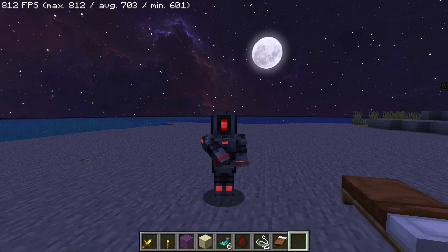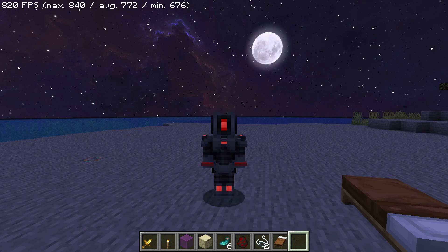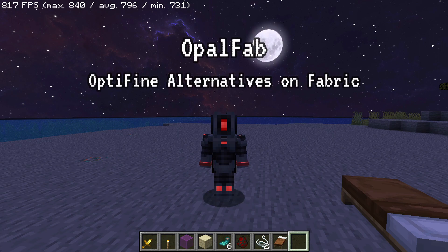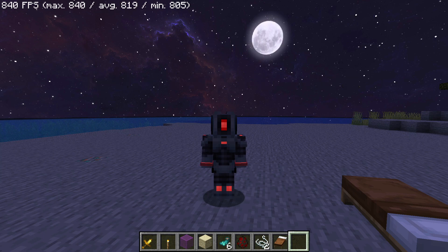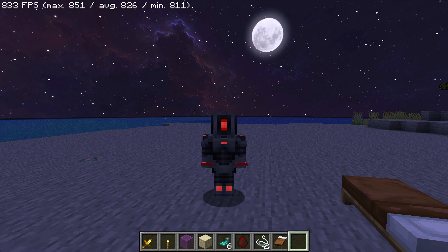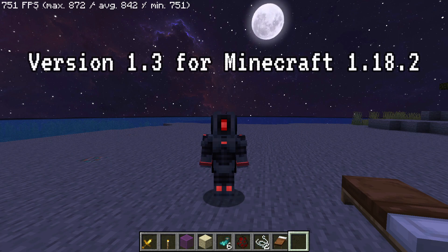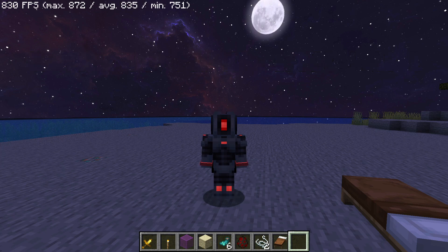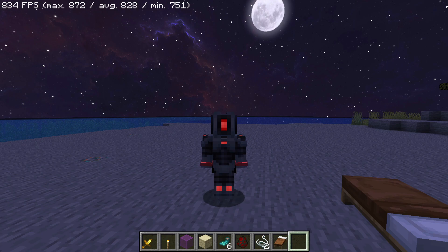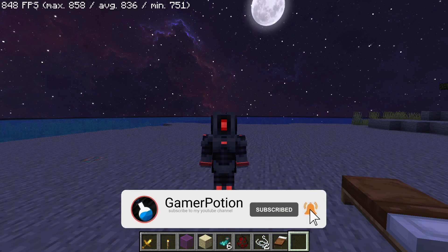Hey, what is up guys, welcome back to another Minecraft Java video. Today we're going to take a look at a mod pack called Opal Fab, which is basically OptiFine alternatives on Fabric. This is on the latest version of Minecraft, version 1.18.2. There has been a new update for Opal Fab - this is version 1.3. I have gone ahead and updated all of the mods to their latest versions and added a few more mods to this pack.